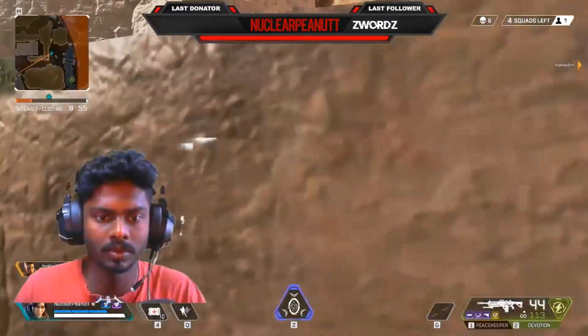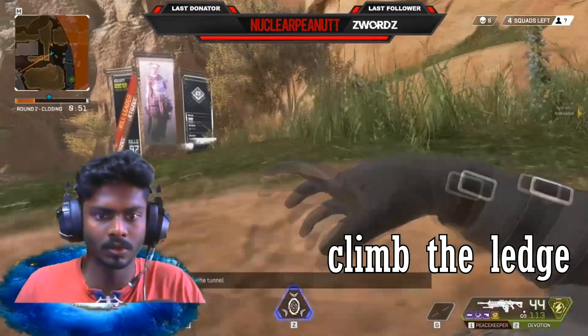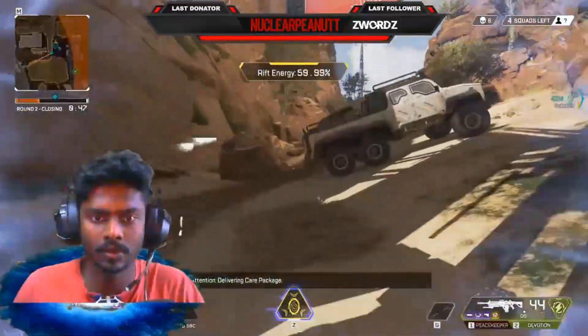There it is. All you have to do is run up to a ledge and use your ultimate, and then when you climb it, use your passive or Q ability, which cancels it out — you see.